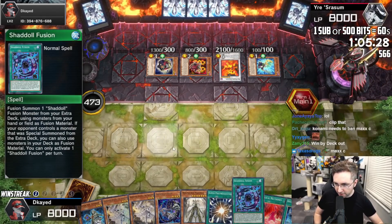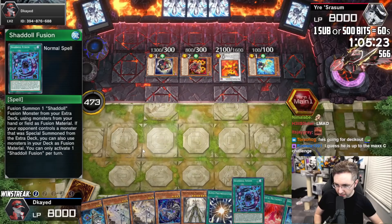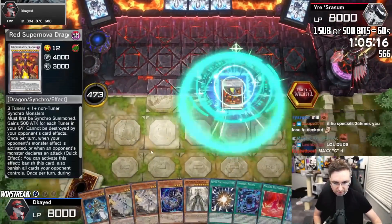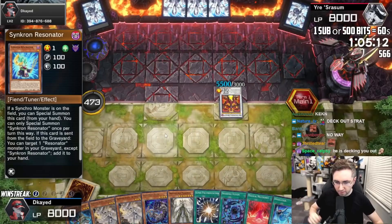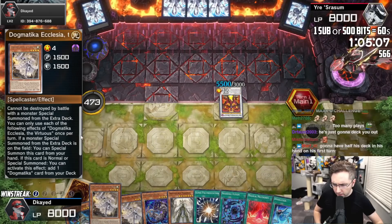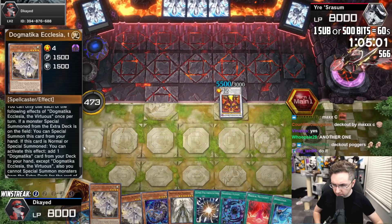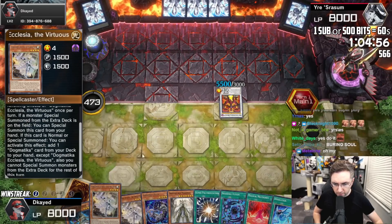Fusion summon from your extra using monsters in your hand or field. If your opponent controls a monster that was special summoned from the extra, you could also use monsters in your deck as fusion material — poggers. What the heck does that do? Can I Super Poly that? And then he scoops and then we're just done with this duel. This says if a special monster — you could special summon this, but if you activate this you cannot touch the extra deck for the rest of the turn, so you have to do this last.